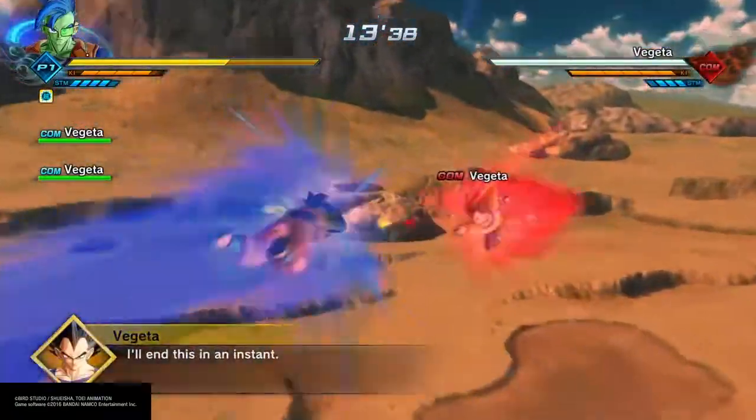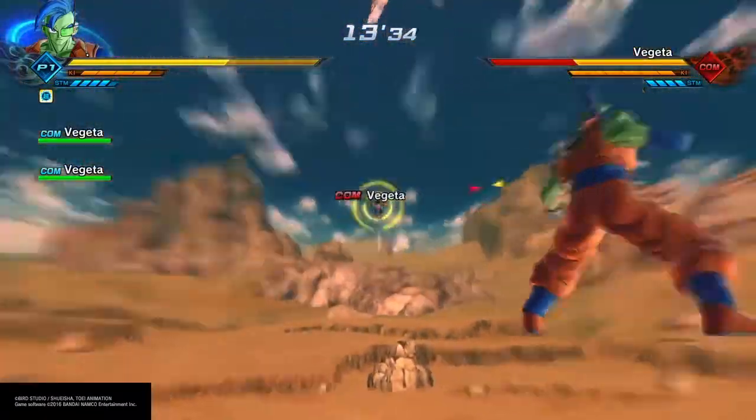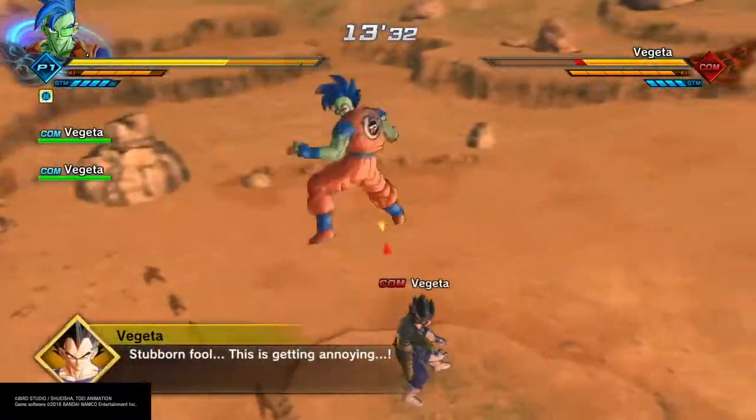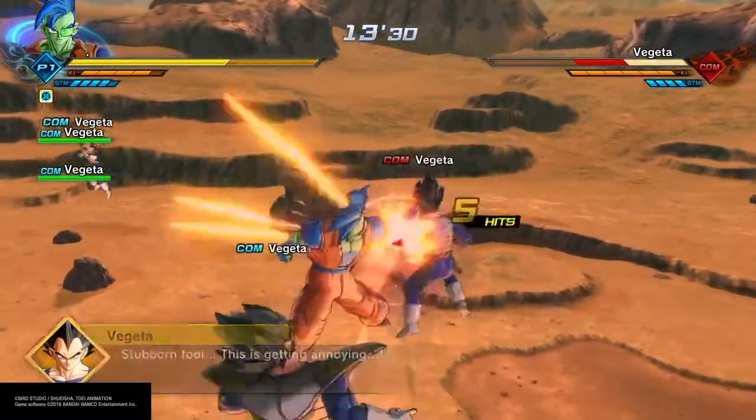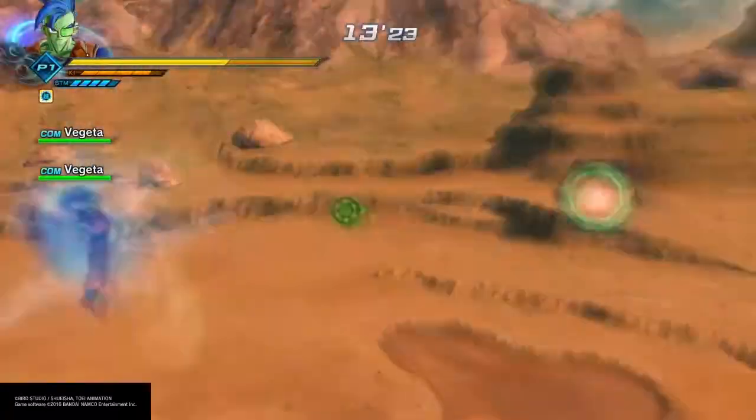And now we have yet another portal that we're going to have to go through. When we get through this portal we've got Vegeta to fight. Now again this should be very easy - we've got over double the health that he has, and our punches are doing a lot of damage to him. So really you shouldn't have a problem with this. And if you've noticed we haven't had a skill drop yet, so that's something to pay attention to.